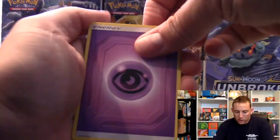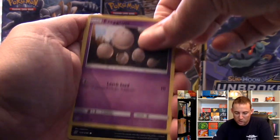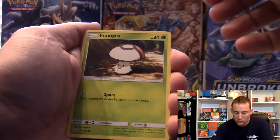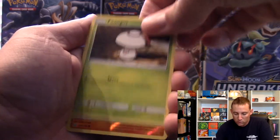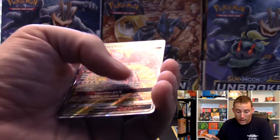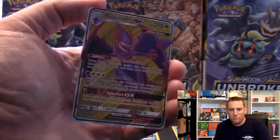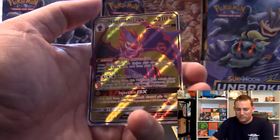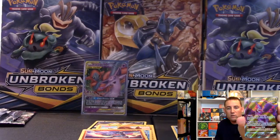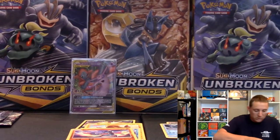We've got an energy, Mesprit, Sableye, Lapras, Execute, Murkrow, Snover, Dratini, Fungus, and the little Pokeball looking guy. Riolu is our reverse. And a Naganadel Full Art! So it's been pretty good so far. Unified Minds is doing good by us. Naganadel Full Art right there - nice and gold in the background.